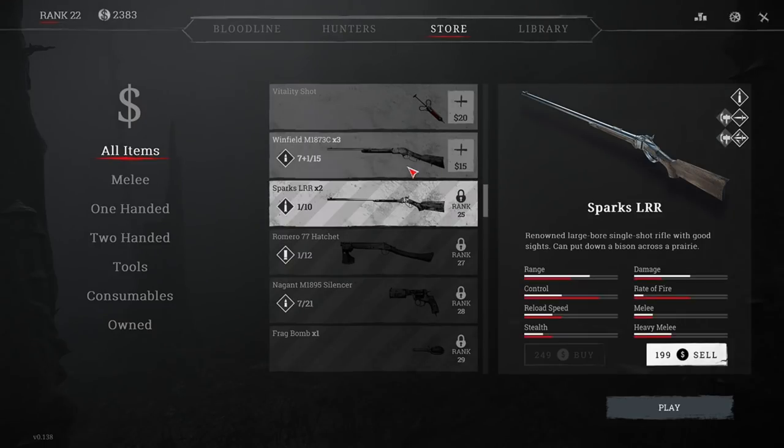Let's compare it with the Windfield. I compare the Sparks and the Windfield as these are the first two rifles you unlock in the game, and are essentially polar opposite weapons. The Windfield is a repeating rifle, killing people with volume in usually three to four shots, compared to the Sparks, which is a precision power weapon killing people in usually one, if not two shots. The Sparks is represented by the white bar and the Windfield by the red bar. The main differences between these weapons are damage, range, control, and rate of fire.